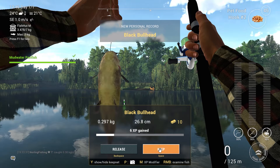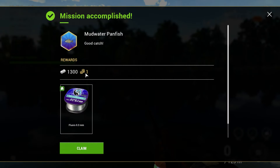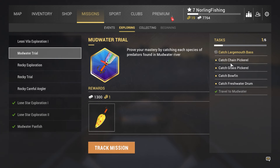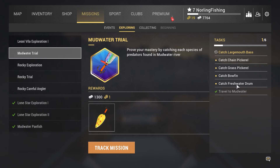We actually finished the whole mission. We got 1300 silver and also some new line as a reward. The next mission we need to complete is the Mud Water Trial. For this we need to catch the chain pickerel, grass pickerel, bowfin, and freshwater drum. The hardest out of all of these will probably be the bowfin.